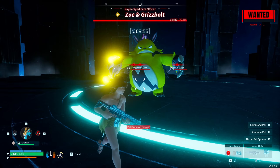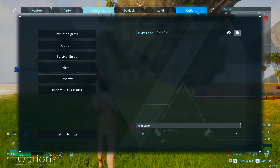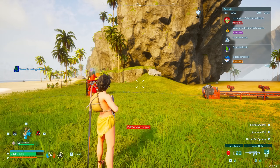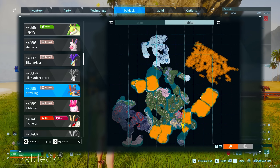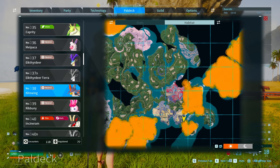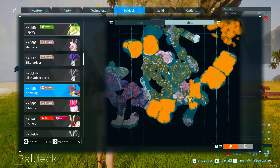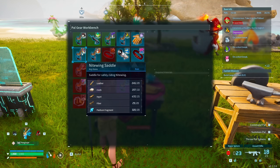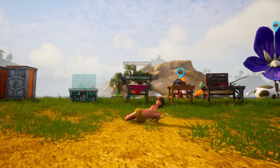Once you are level 15, go into your Technology tab and unlock the Nightwing saddle — we want to be able to fly to reach the next point, as it'll take a while on foot. You can find Nightwing quite early; he's located on the right side of the Plateau of Beginnings and is all over that area. Get yourself a Nightwing, craft the saddle, and use him as a mount to fly around.